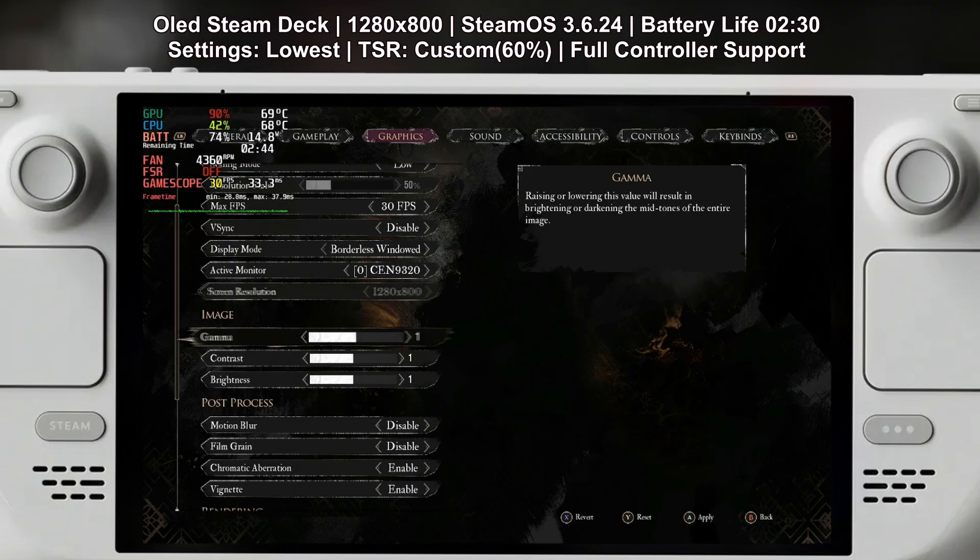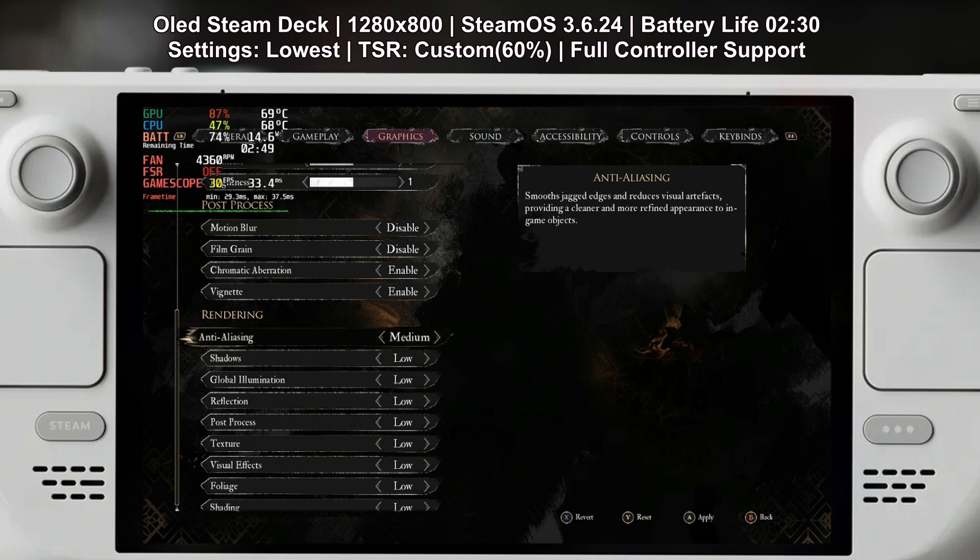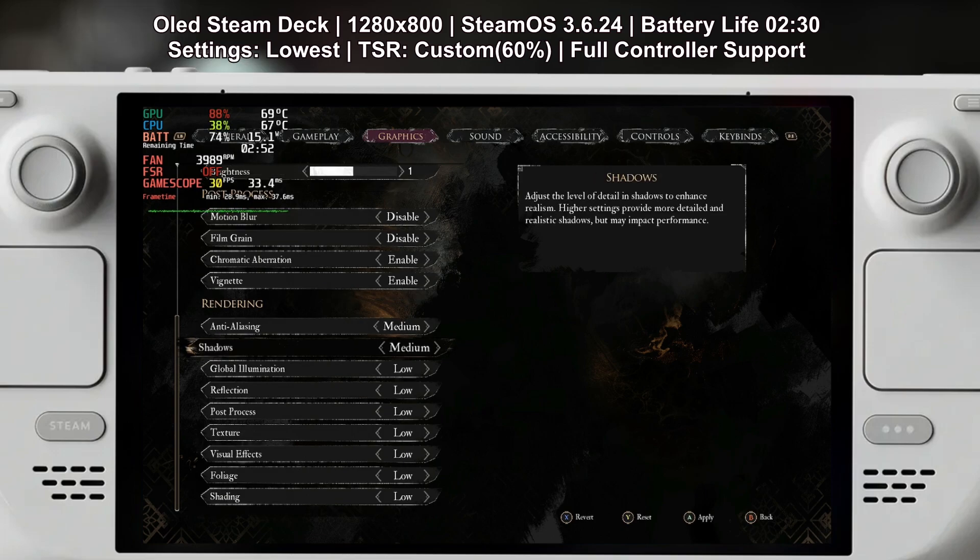You can turn off film grain. Now film grain by default can actually give you more FPS because it adds a grain effect over the game and the game doesn't have to render textures as much, but it adds this weird blur especially on faces, so I prefer to turn it off. I would also obviously disable motion blur — that's a no-no for me. Chromatic aberration and vignette are more preferential; you can test with or without them as they won't have that big of a performance impact. What does have a big performance impact are shadows, effects, global illumination and post-processing — I would set all of these to low.